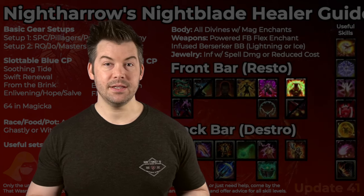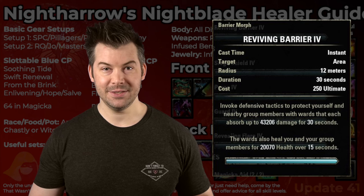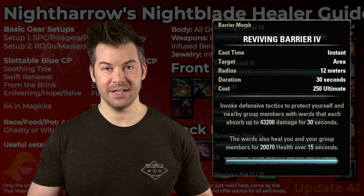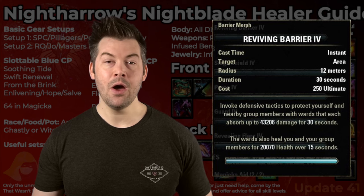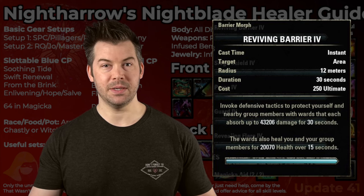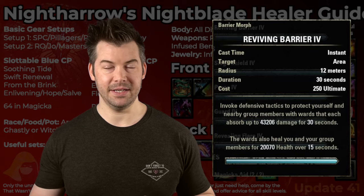For our ultimate, we have Reviving Barrier. Generally we keep this here for the passive, but if people are dying and you need a res or something else, you can always pop it to help keep your group alive, or ideally in a situation where you know a bunch of damage is coming in, use it preemptively to keep anybody from dying.